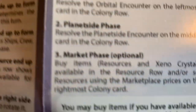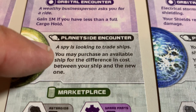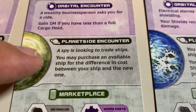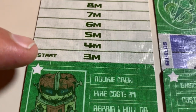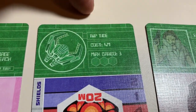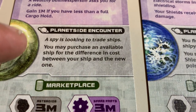Next is the planetside phase — resolve the planetside encounter on the middle card. A spy is looking to trade ships; you may purchase an available ship for the difference in cost between your ship and the new one. Very early in the game, our ship is free and we only have three megacredits. Looking at the upgrade row, there is a ship — the Riptide — for four megacredits, but we can't afford it. So we are unable to resolve that planetside encounter.